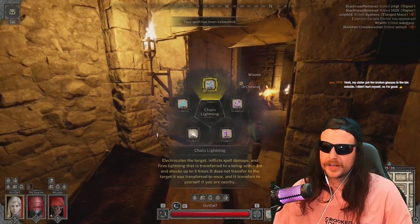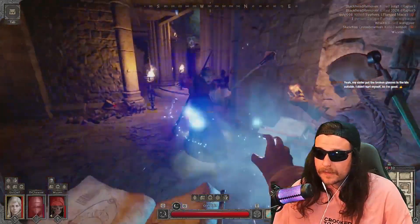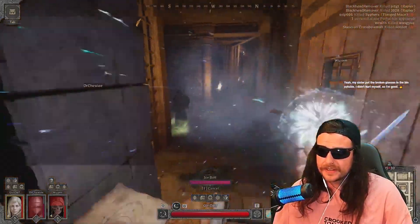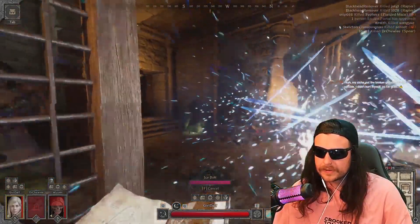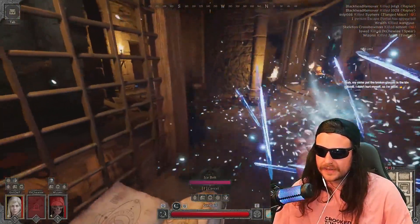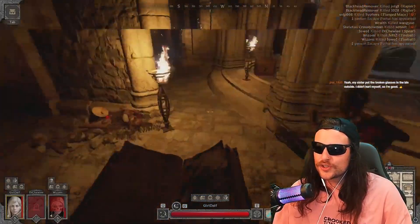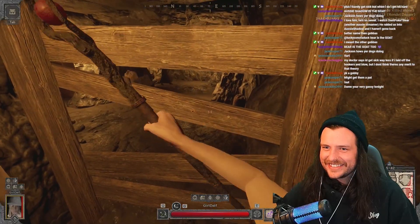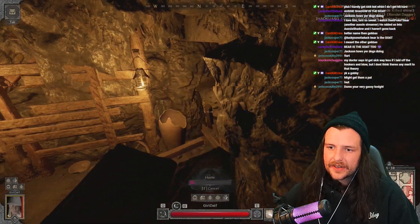Ignite is a cool spell that can be cast on yourself or others and sets the target's weapon on fire for 15 seconds. When hitting with an ignited weapon you'll deal five additional magic damage and burn the target for one second. You can run Ignite with a rondel dagger and a crystal ball — haste, then ignite your dagger, go invisible, run up behind them, pop out of invis, and stab them in the head for all that extra damage.